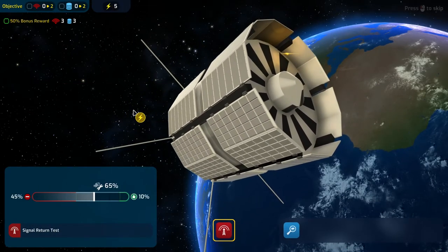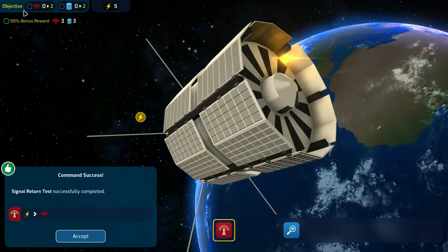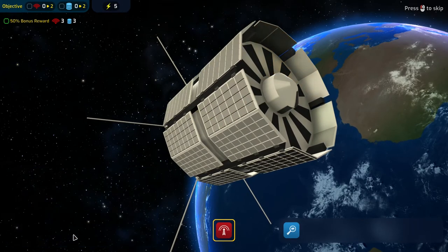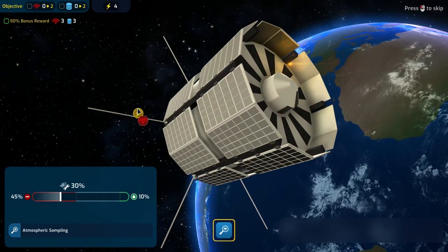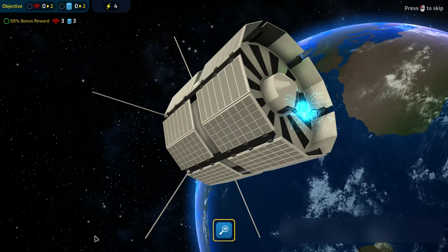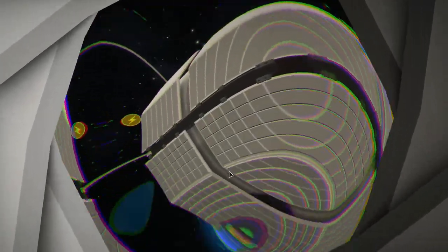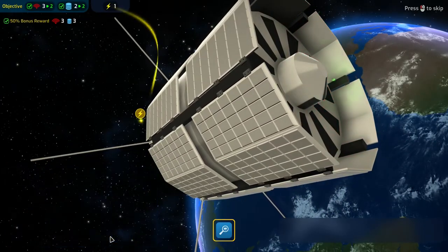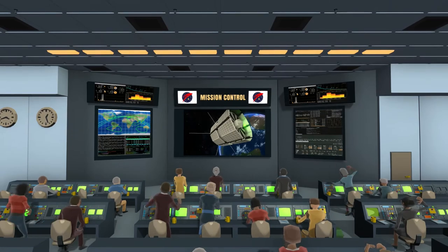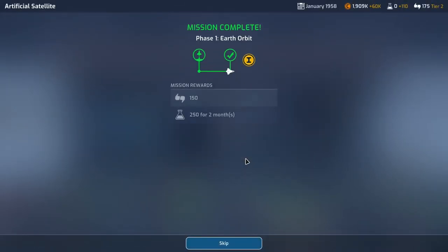In the mission mini-game you allocate power to build up elements like comms and data, which can then boost other elements. For example, you might need two comms and two data, but achieving three comms and three data earns a bonus. Meeting the minimum means mission success; failing makes it a failed mission; exceeding targets gives up to a 50% reward bonus. If you're at risk of failing a module, you can spend extra power for a guaranteed success, and you can also recharge your battery for one extra power unit.